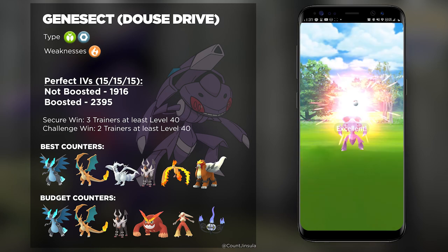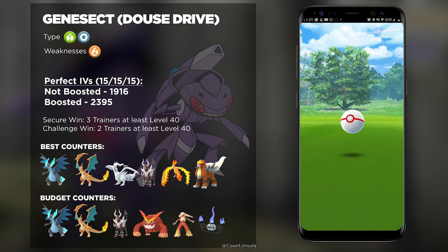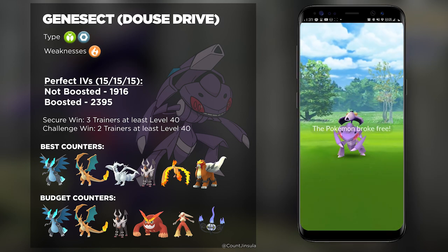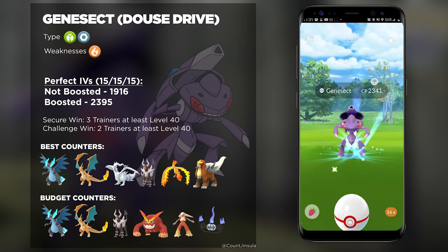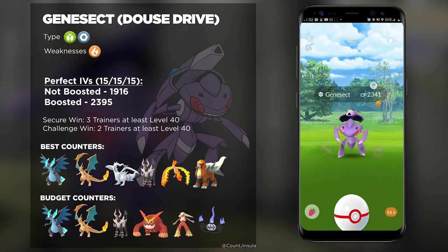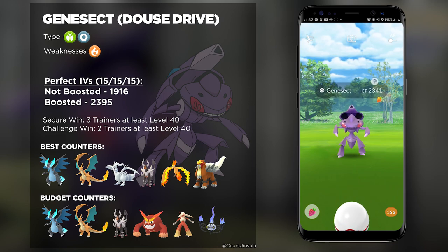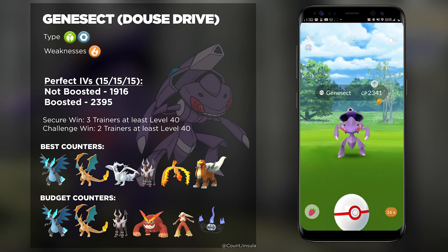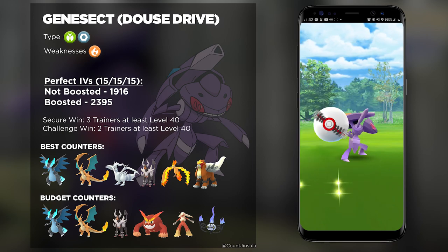If you are lacking in Legendaries and Mythicals, there are a lot of budget-friendly Pokémon that are very strong Fire-types. Like I mentioned, you could bring Darmanitan — this is a very solid non-Legendary Fire-type Pokémon. And then of course there's Mega Houndoom and Mega Charizard, which are always going to be staples and are also readily available. If you have a good Charizard, you are pretty much set if you can Mega Evolve it.